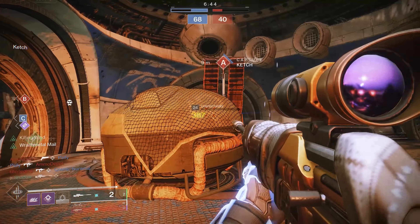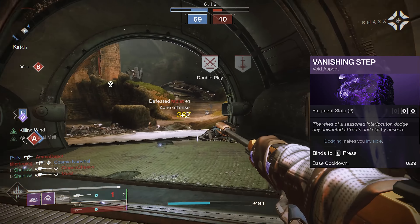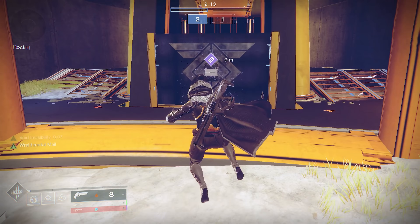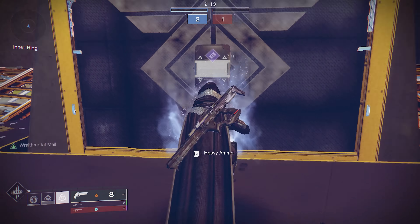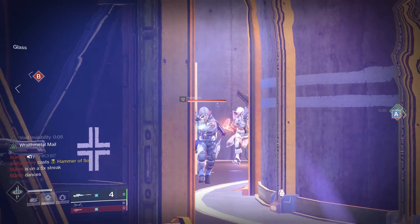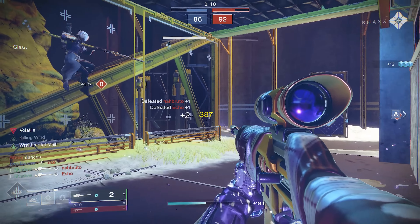I don't think there is really any room for negotiation here — Vanishing Step is a must-use Nightstalker aspect. Regardless of what dodge you choose, it will replace it with a new animation that travels faster, further, and makes you invisible. This is incredibly strong, and later we'll get into how you can actually exploit it to its maximum potential with exotics and fragments.